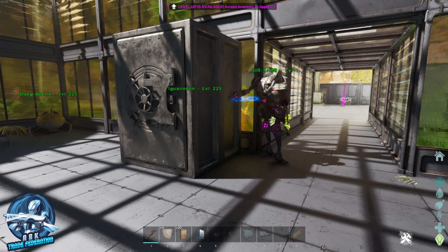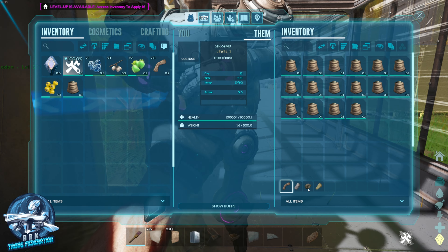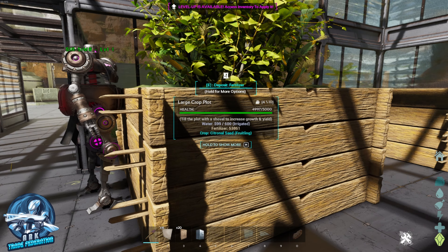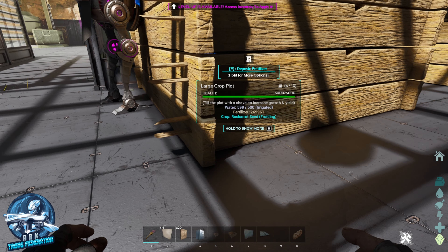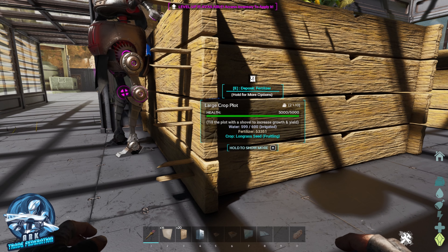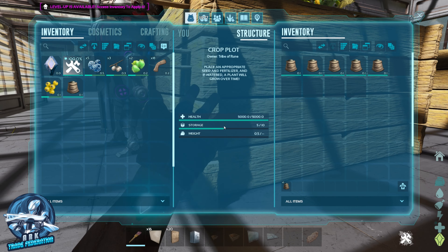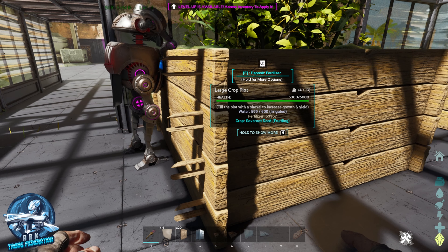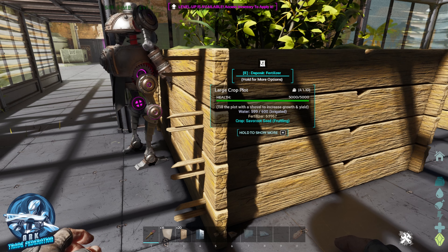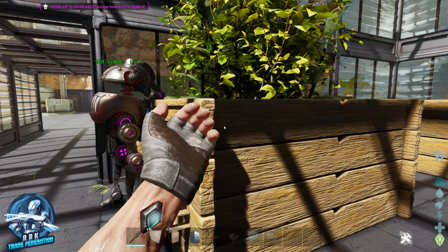Off he goes into the vault to grab the fertilizer. I can go into his inventory — you can see he's grabbing it. I don't have this set as an input for him; we just said hey, this is what we want done around the base. Off he goes to the crop plots. In my testing, I believe he starts at the bottom — he sure does. There's your five fertilizer in that crop plot. It's going to get done with that one and instantly move on to the next one. There's five fertilizer in there, and it's just going to keep rinsing and repeating the process.